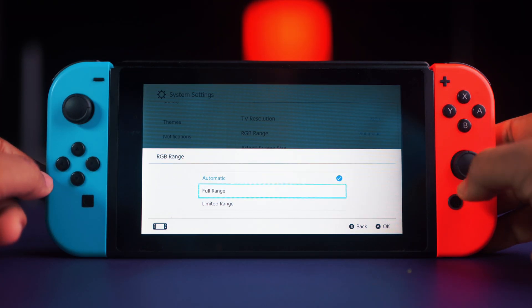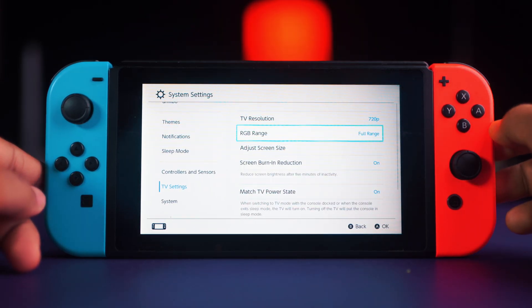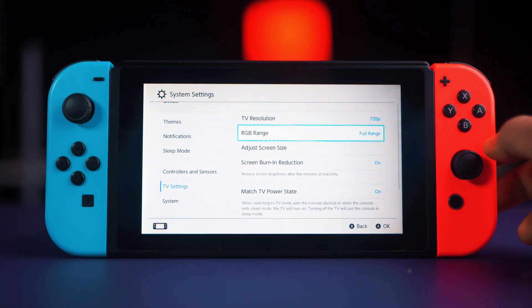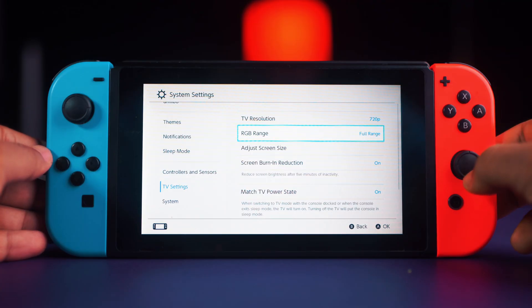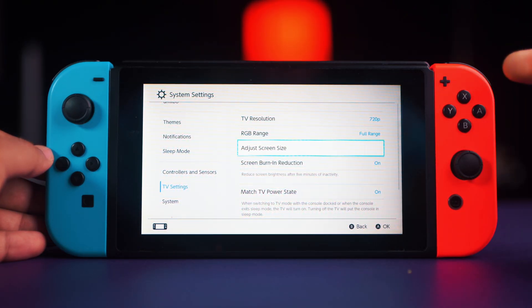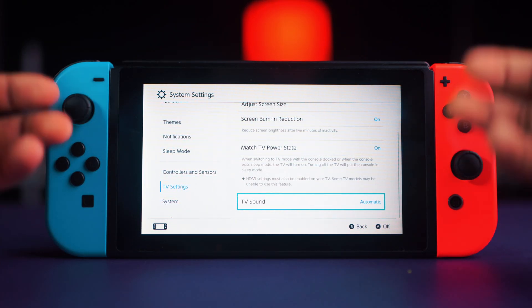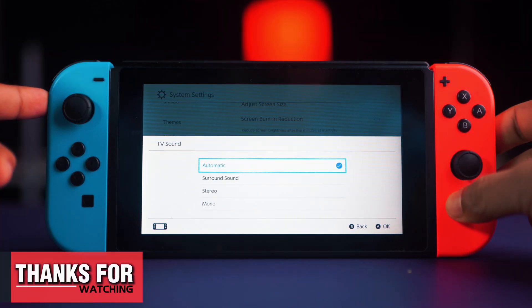Also select RGB Range and set it to Full Range — don't leave it on Automatic, as this can cause fluctuations on the screen. Once this is done, you're all set. By following these tips you'll notice smoother gameplay, faster loading, and a much more responsive Switch whether you play handheld or docked. Let me know which fixes work best for you in the comments below, and I'll see you in the next video. Until then, stay tuned and take care.